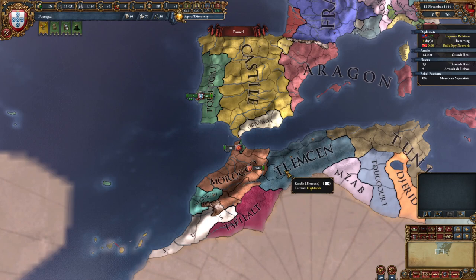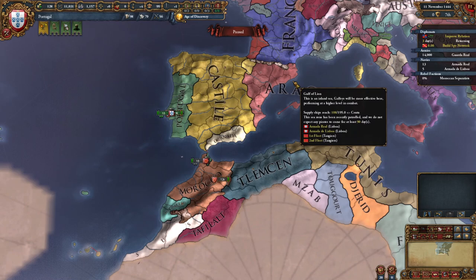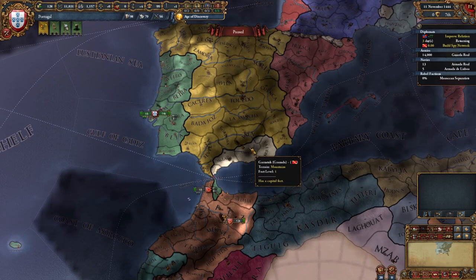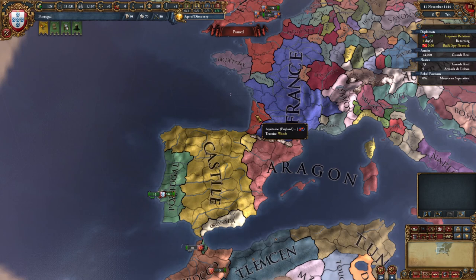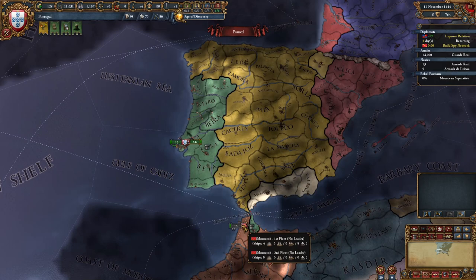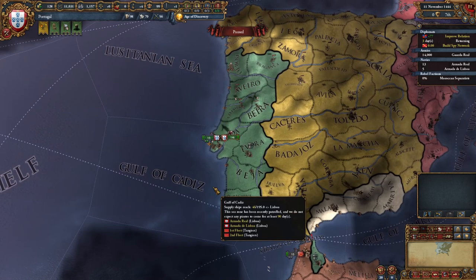Where do we expand? We're thinking Morocco is going to be a mortal enemy. North Africa is going to be ripe for the taking. We'll be able to team up with Christian nations and attack the Northern African countries. We also need to push back the Sunnis from the Granada region. We're using our diplomats to build a spy network in Granada, spending one diplomat to butter up England, and a third diplomat to get an alliance with Castile.